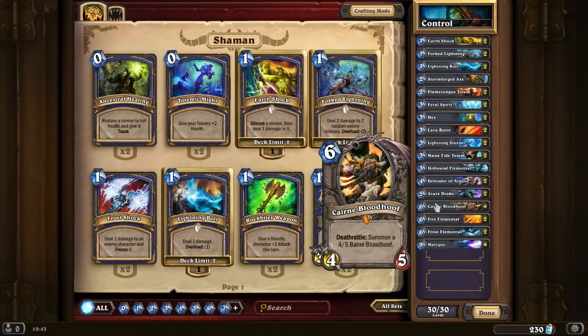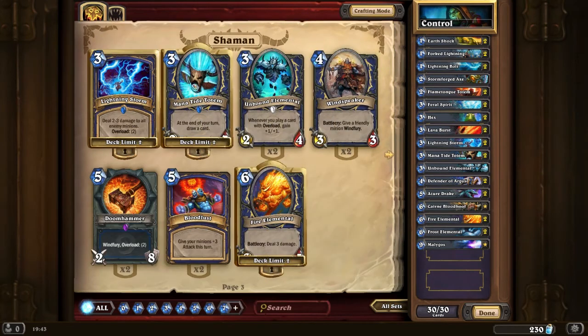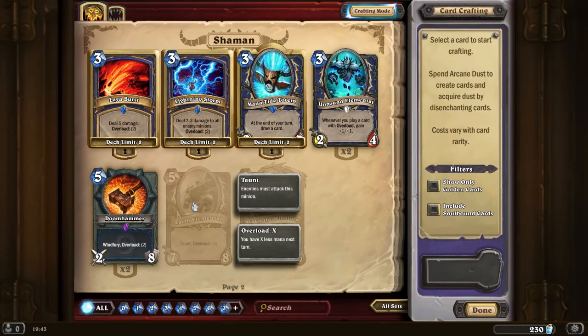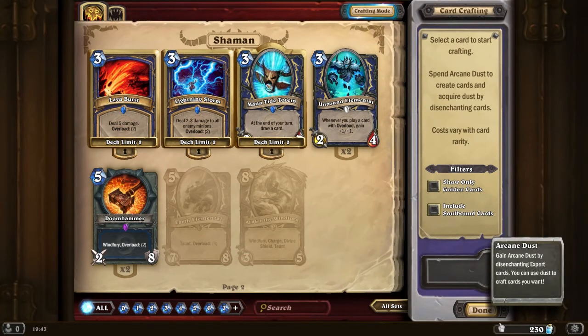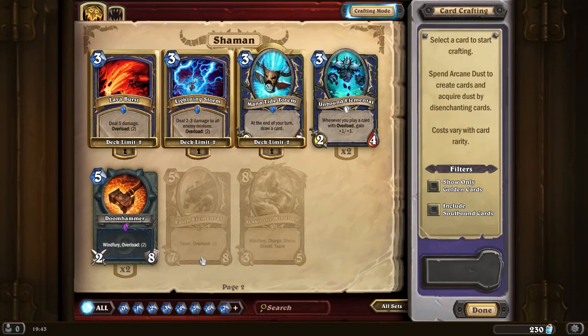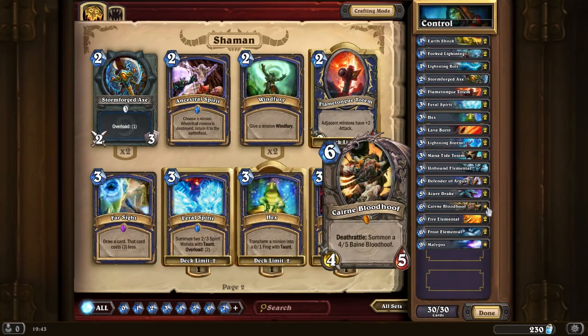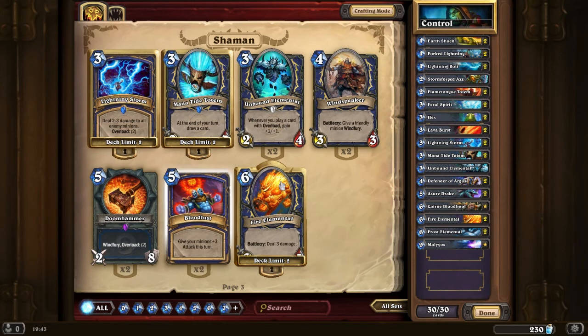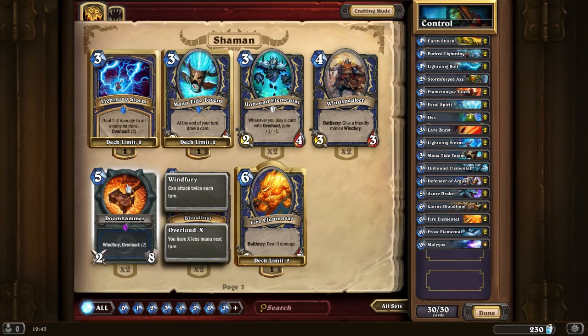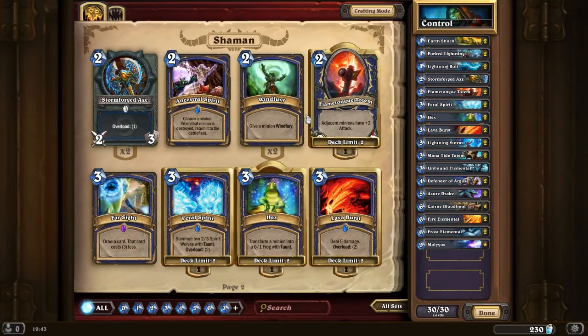I threw this guy — Cairn — in as a replacement for the two cards that I don't have, which are the Earth Elementals. These are very good; if I had them I would put them in, but as you can see I'm kind of dust poor at the moment and I don't want to disenchant a bunch of cards just to get these. So I'll just be doing my dailies and buying some more packs to get the dust. Cairn has deathrattle value. You may replace this with a second Unbound Elemental, a Doomhammer, or another Stormforged Axe — Unbound Elemental would be a good replacement.